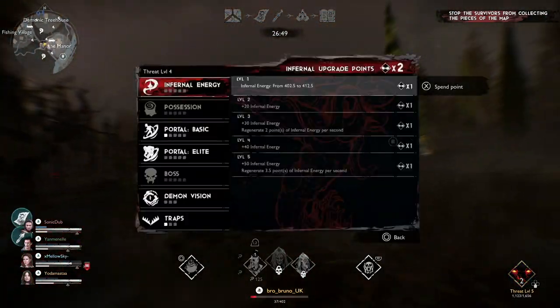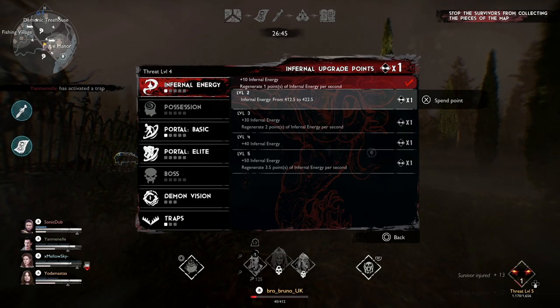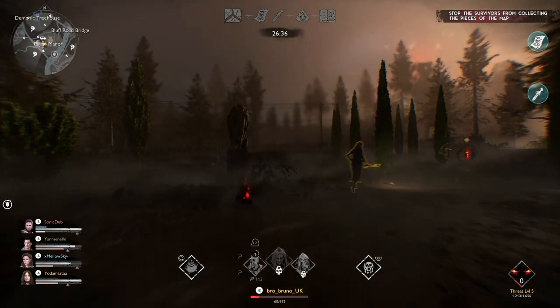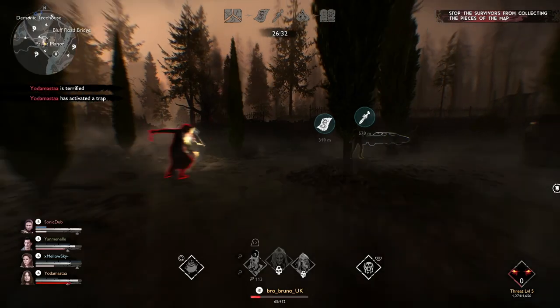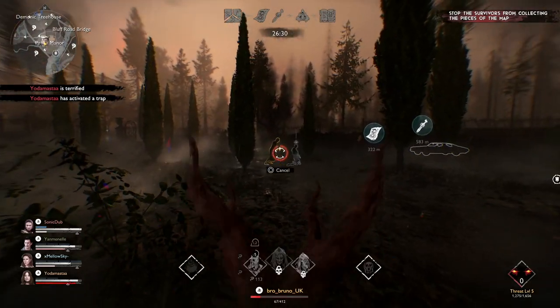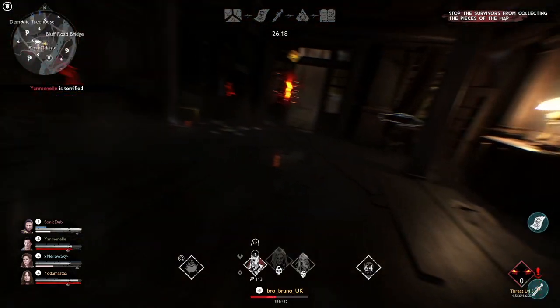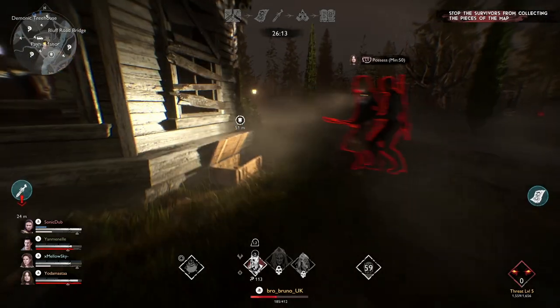What I like about the witch is that she starts regenerating infernal energy with just one point on it — I really like that. She's coming through the gate. Let's just scare her a little bit and get some energy.